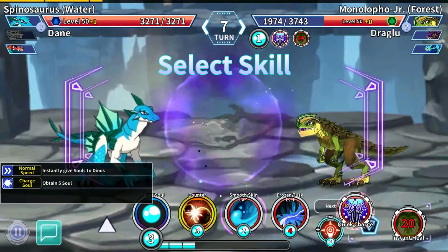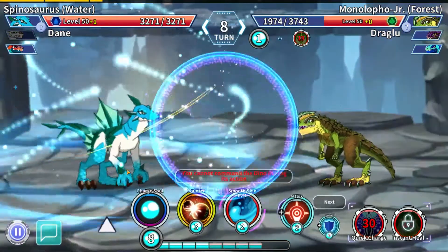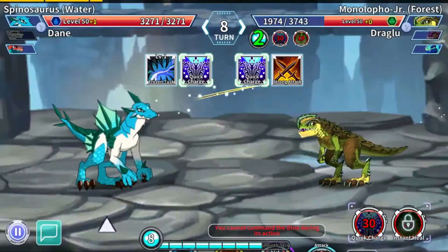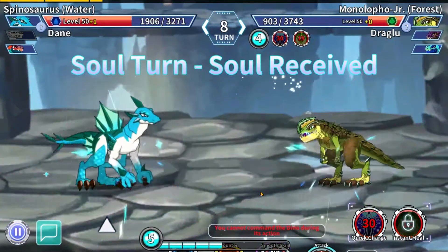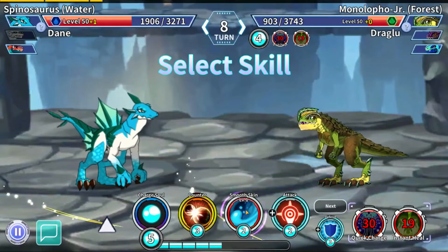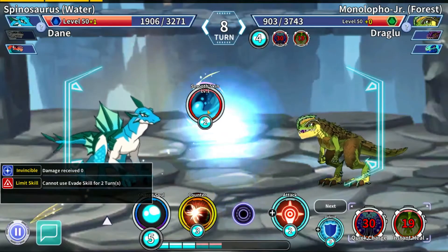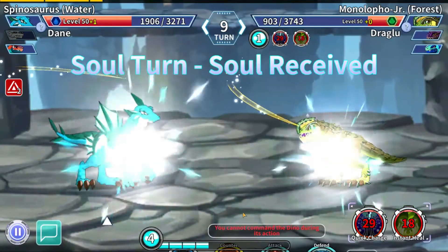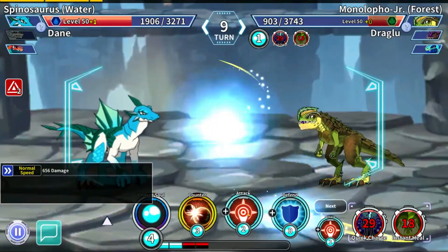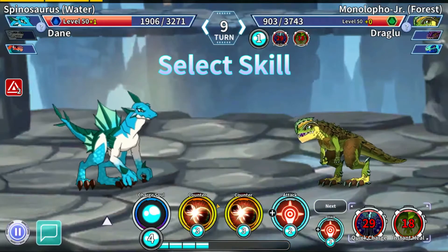One bad play does not a loss make. We're going to surprise him with this — go ahead and hit him. He quick charged, he's playing well, but we're not concerned. He does have four mana right now, so I'm expecting him to use another strong skill. It's the only thing he's been doing, and we've learned him already, so we're going to play around that. We're actually going to come back in this one pretty heavily.